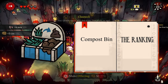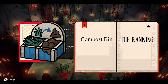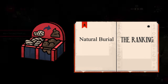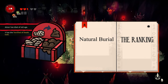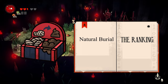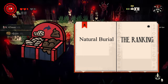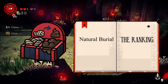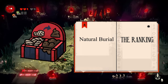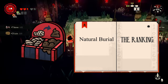The compost bin converts grass into fertilizer. It takes a lot of grass to turn into fertilizer, but you can use that on food. E tier. However, the natural barrier turns your dead followers into fertilizer. This is a really good way to get rid of followers if you don't have a lot of space for bodies. Most followers aren't going to stay dead for long — they'll be used for farming. So if you have a lot of dead bodies, this is an A tier building.